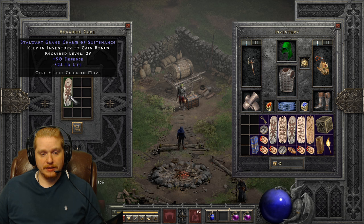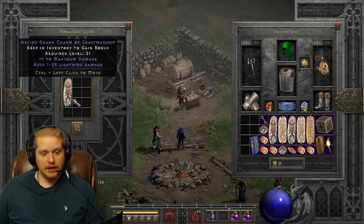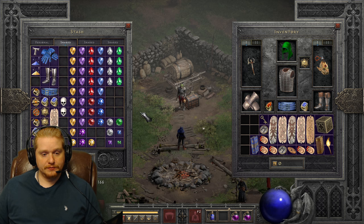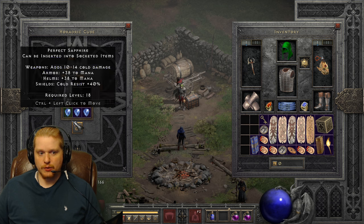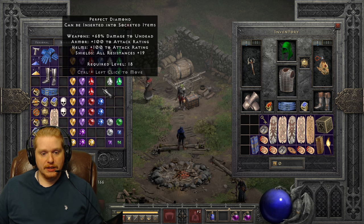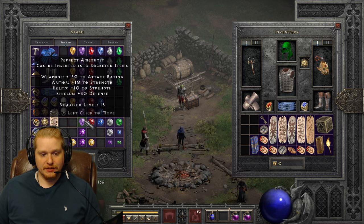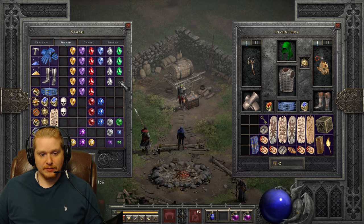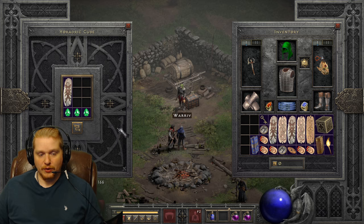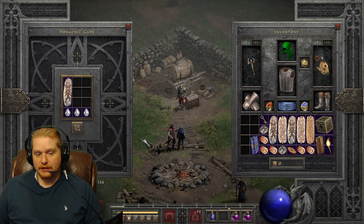We're going to re-roll this and see what we get. Plus one curses, 2% faster hit recovery - awful. We'll go ahead and use three diamonds this time. Plus 50 defense, 20 to life - not what we're looking for. Let's try 3 perfect emeralds - doesn't matter what gems you use, by the way. Plus one maximum damage and lightning. Let's use three sapphires. I have a whole bunch of gems stored on a mule so I'm not really worried.